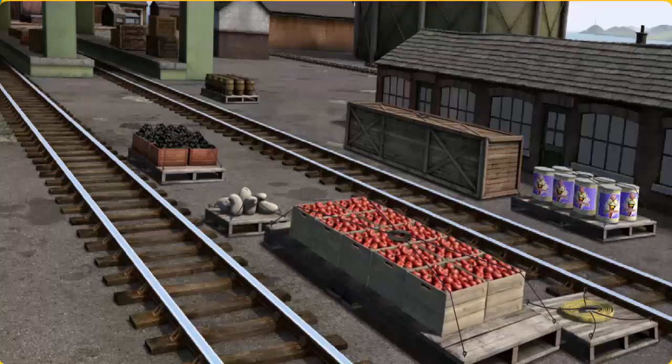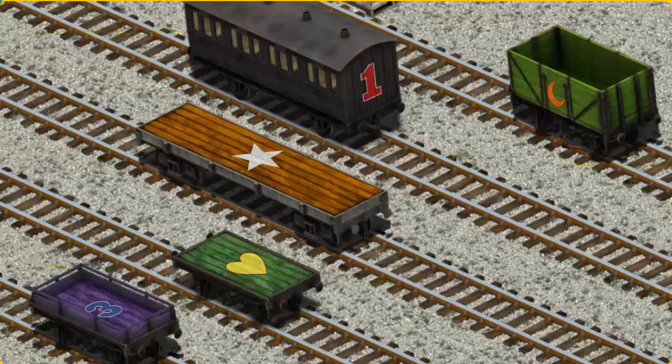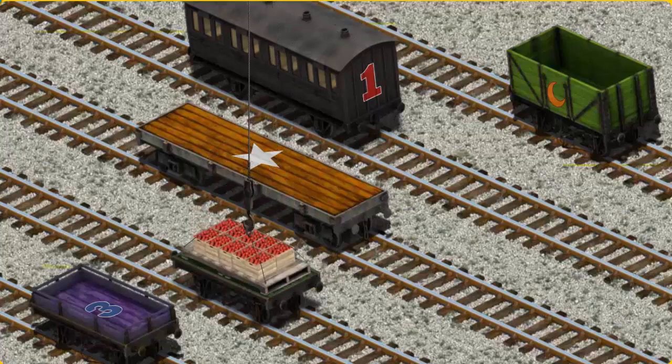James must deliver the crates of apples to Knapford Station. Help Cranky find the crates of apples. You've found them! Let's lift and load. Now the cargo must be loaded. Help Cranky find the green flatbed with a yellow heart. You've found it!